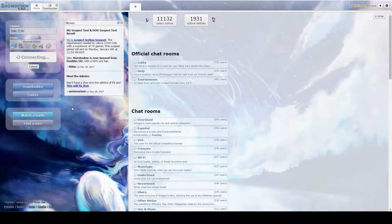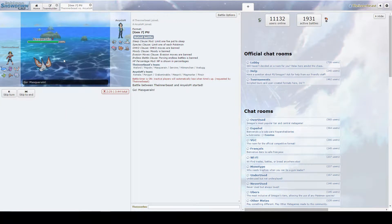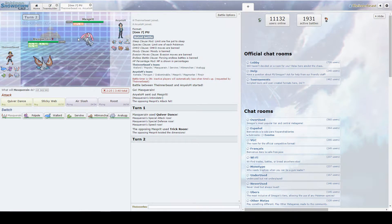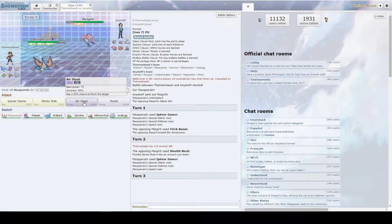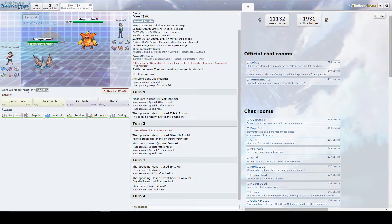It's tough down here in the PU tier to try and put in some work. There's no real setup sweep — just auto wins going on — but definitely potential down here in the tier. Glad we had that game. Pinsir is checked by the Table, which is good. Going here for a Masquerain lead to get up the webs, as he leads Mesprit. We're going to Quiver Dance first because we'll be faster than him after one dance — just to see what he wants to do. And he goes for Trick Room already.